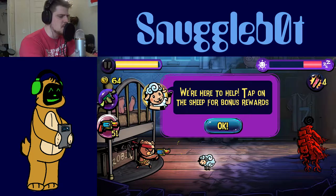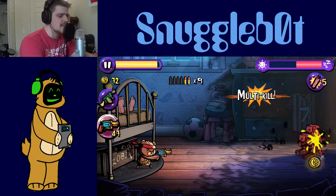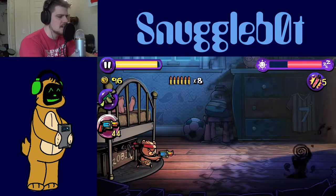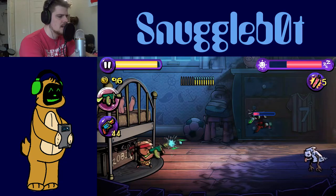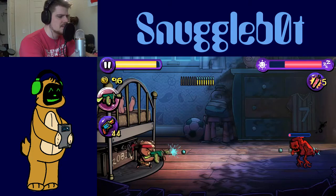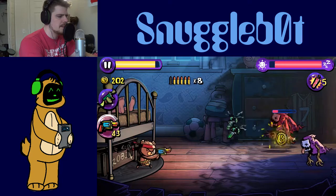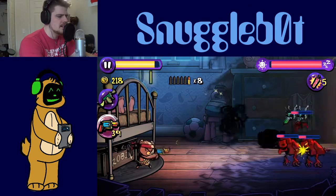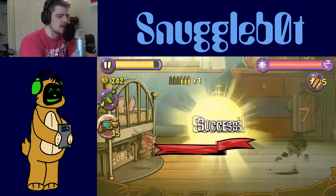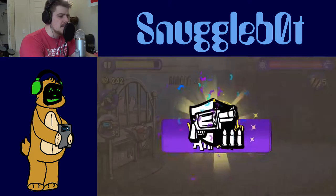Tap on the sheet for bonus rewards. Firecracker! So that's how we're going to get our firecrackers back — by tapping on the sheet for the little bonus rewards. Pretty confident I don't need to use the gun for everything. More shotgun. We'll switch back to that shotgun. Made it through another night, no problem. Roberto is a man among bear.